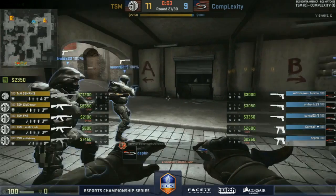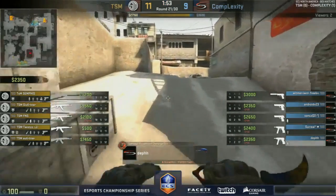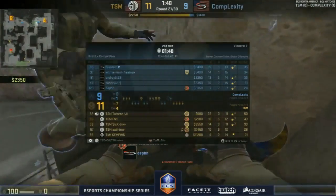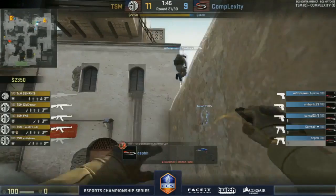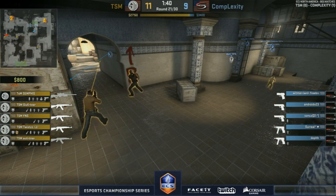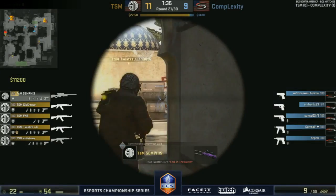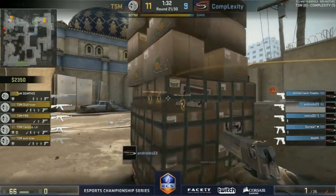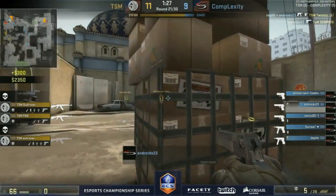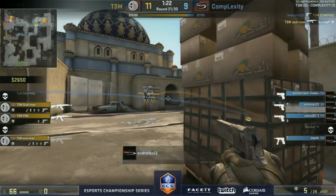Another eco coming in from Complexity — can't really justify more than upgraded pistols here, CZs and DEagles. TSM with 11K on Semphis, money for days. Change of place — CTs boosting two players toward short, got a smoke in front with flashes. Not much to do with these. Looking like a simple contact B play from TSM. They do have the bomb well inside the site — Death going to try and get up on top of the boxes.